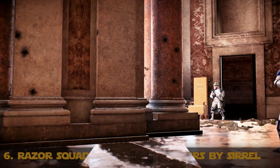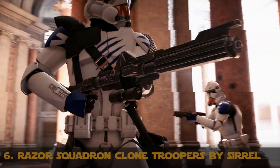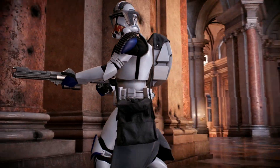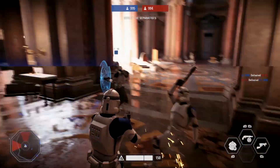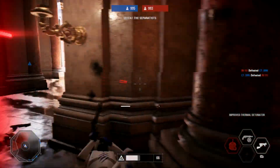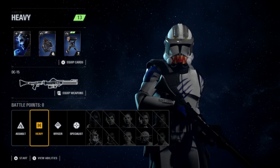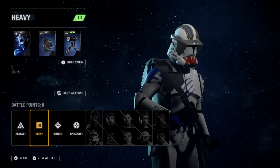Coming in hot at number 6 is Razor Squadron Clone Troopers by Searle. Clone armor doesn't get much fiercer than this, perfectly imitating the Razor Squadron from Star Wars Canon. This armor gives the clones menacing razor-sharp teeth and yellow eyes painted on to regular clone armor. The armor shows off the uniqueness of the squadron and makes a great addition to unique customization options for clone troopers. What a great way to stand out on the battlefield.